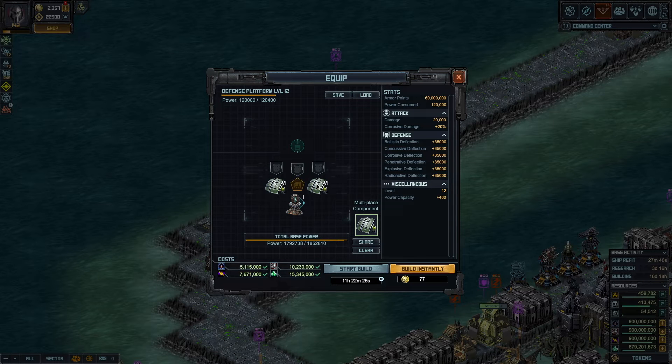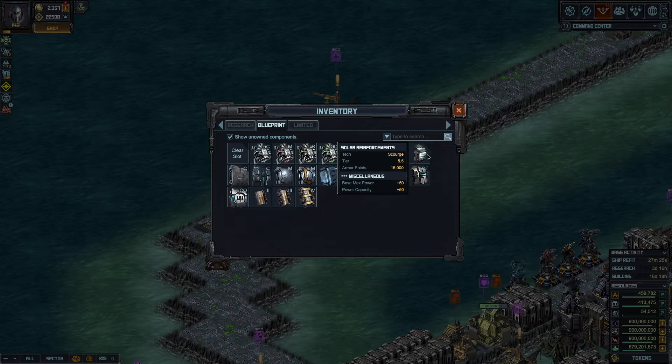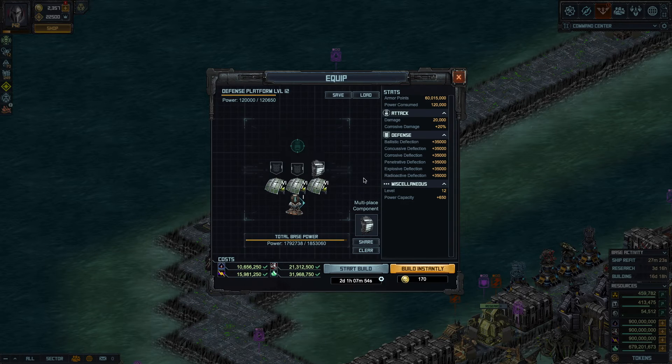Again, use base parts. You can put three of those and use that armor or the solar panel reinforcement — they're also going to increase the total power of your base by just a little bit. So if you don't have these, don't stress, but if you do, it doesn't hurt. I'm going to cancel this now because I don't have base parts. I'll collect base parts and I'll be right back.